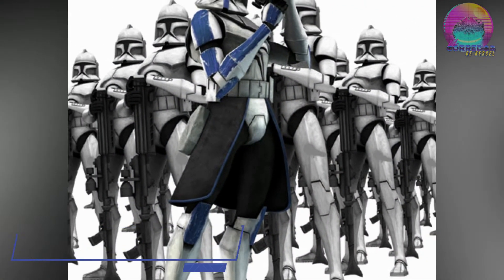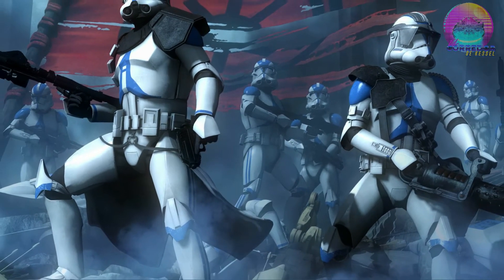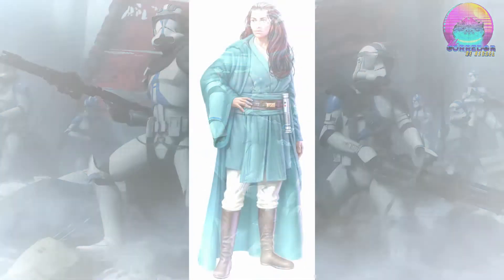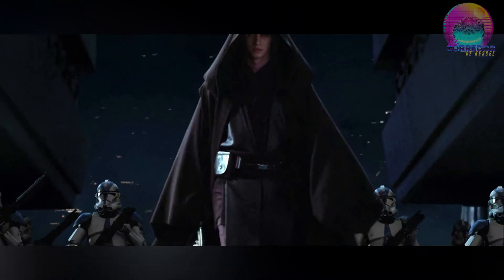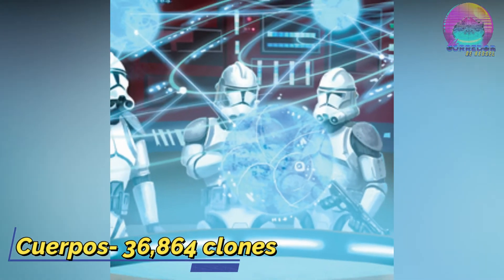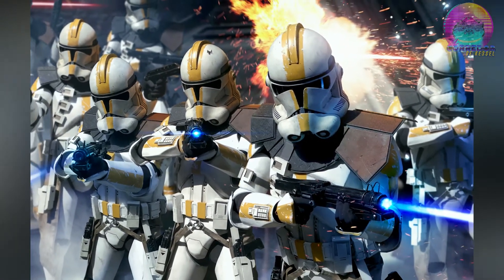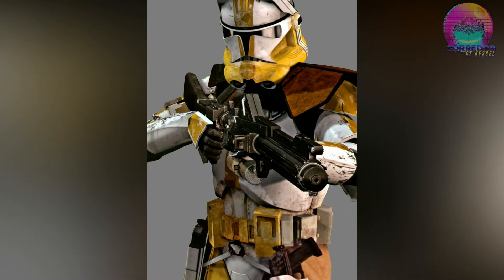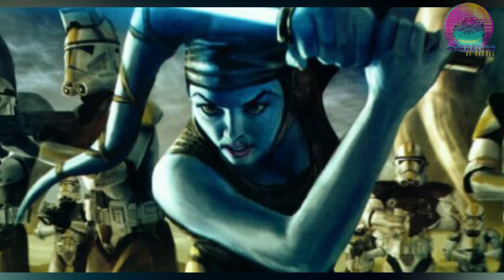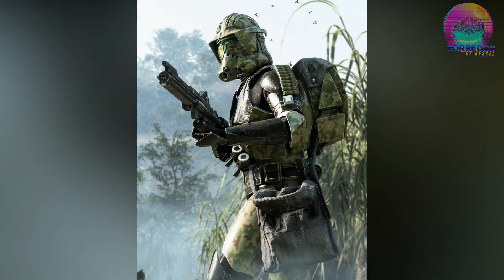Seguimos con la brigada, o también llamada legión. Esta se componía de 9,216 clones más personal de apoyo, equivalente a 4 regimientos. Era comandada por un clon comandante mayor y un general Jedi, usualmente un caballero Jedi. La legión más famosa es la legión 501, al mando del general Anakin Skywalker. Después de las legiones nos encontramos con los cuerpos, compuestos de 36,864 clones, equivalente a 4 legiones, liderados por un clon comandante mariscal y un general Jedi. Entre los cuerpos más famosos estaban el 327 Star Corps, el cuerpo de la séptima aerotransportada, los Nova Corps, o el 41 de Elite.